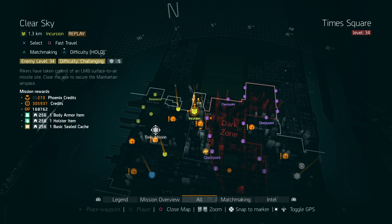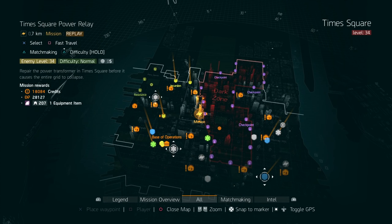With Time Square Power Relay being one of the playlist missions and the stationary damage modifier active, you can run through it pretty quickly depending on your build. I'll probably be running Hunter's Faith for Time Square Power Relay. My overall farming plan for this global event will include Lexington, Hudson Refugee Camp, some Clear Sky, and Time Square Power Relay.